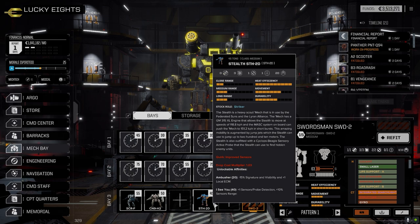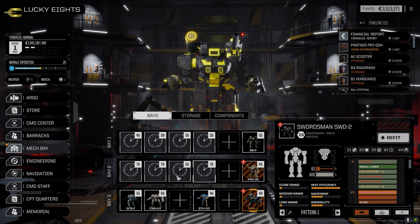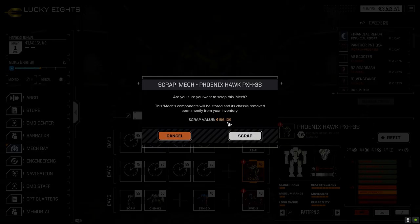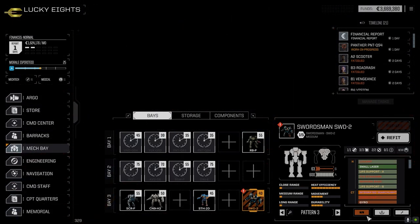I always play by planet level and not by unit level, because unit level takes the max of my guys and all planets would be at that level — so it would be tougher to have a light lance and a heavy lance running at the same time. But anyway, we got what we got — let's trash these two and call it for today. 156,000 for one and 124,000 for the Swordsman.